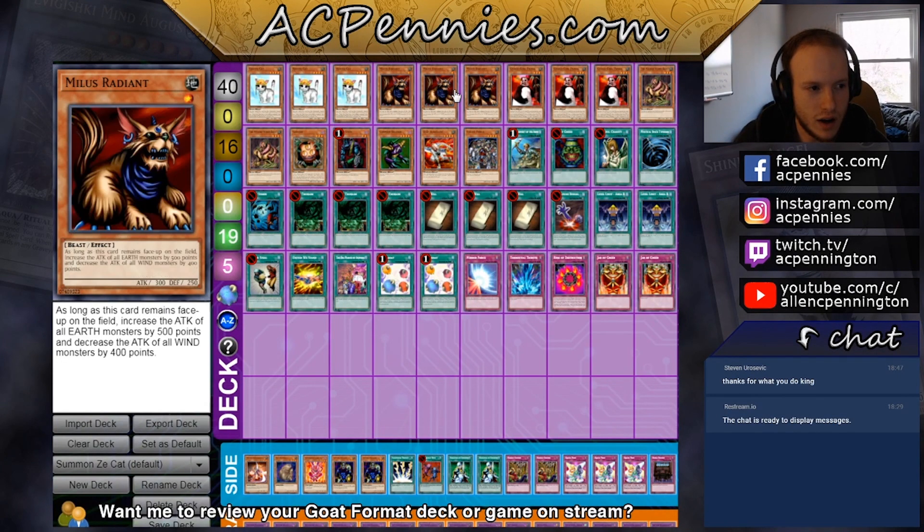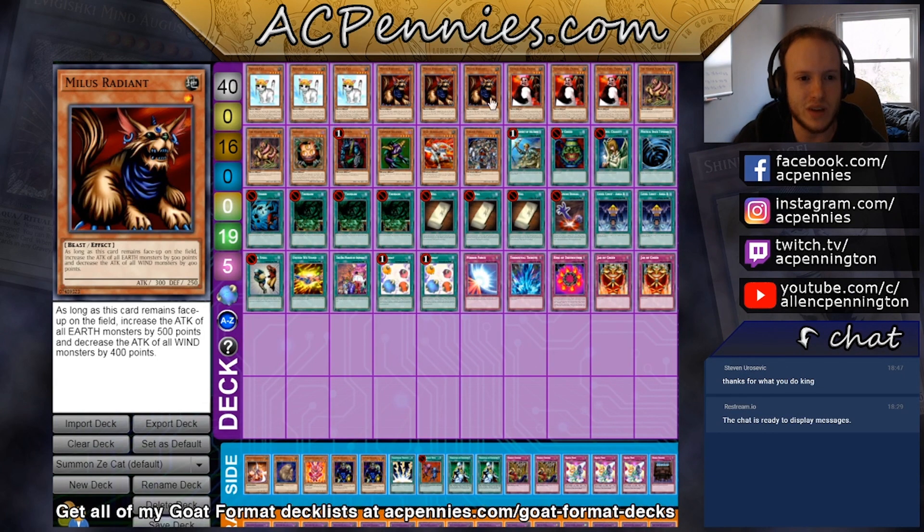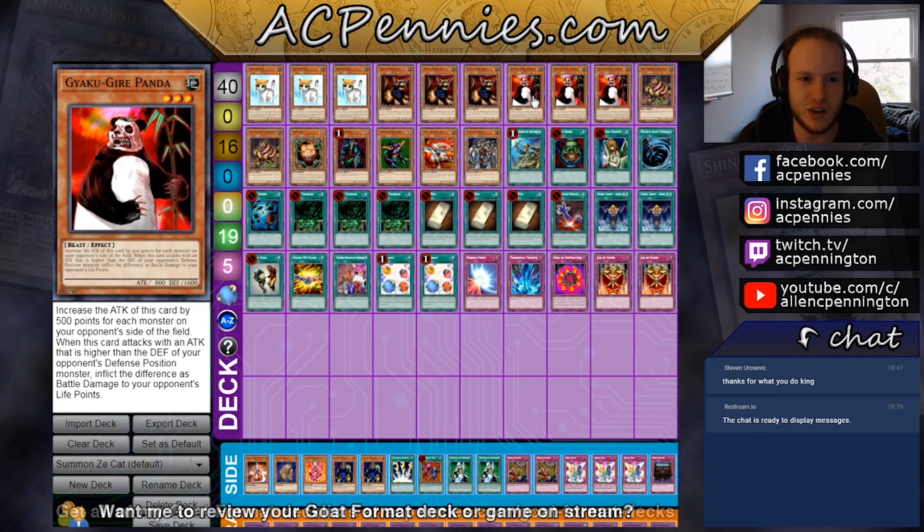For Rescue Cat, we have some good targets. Milus Radiant pumps all your Earth guys, and you'll see there's actually a lot more we can do with this deck than in a standard Rescue Cat build. We have Fire Panda — anti-Scapegoat, a very good card. Some people even play it without Rescue Cat.